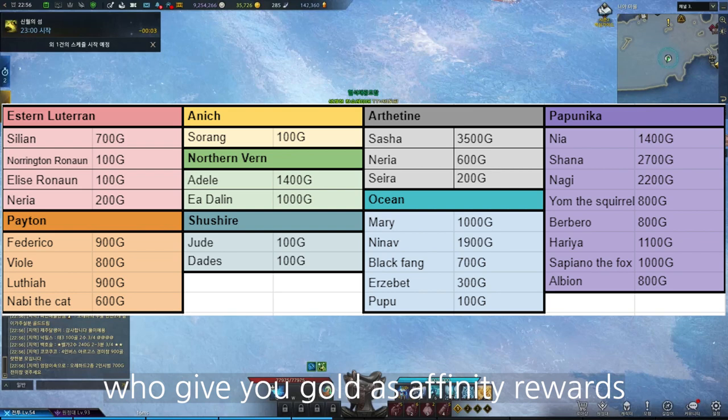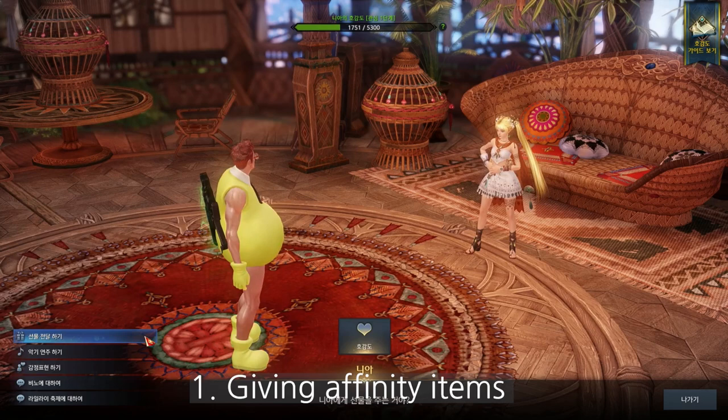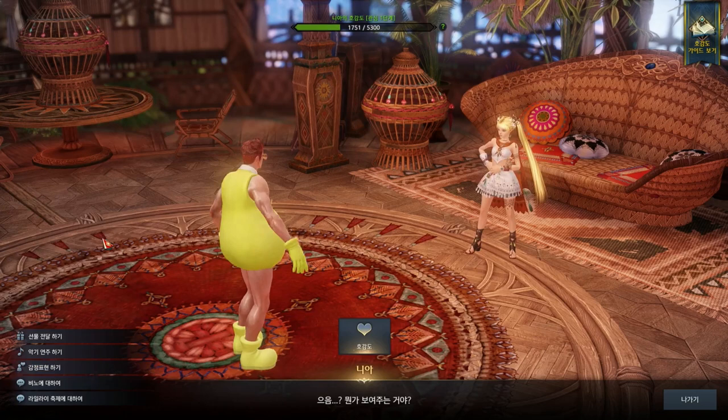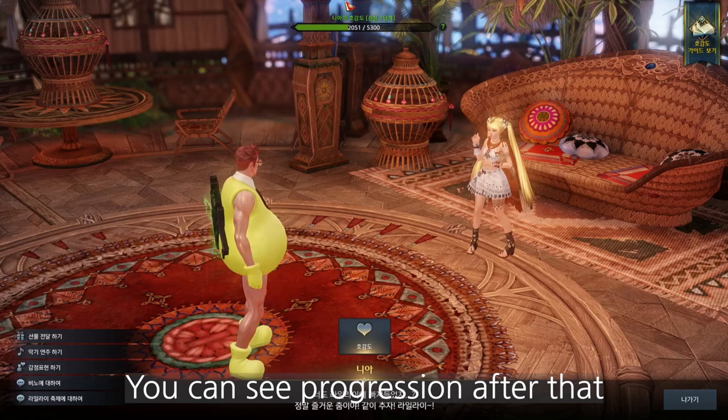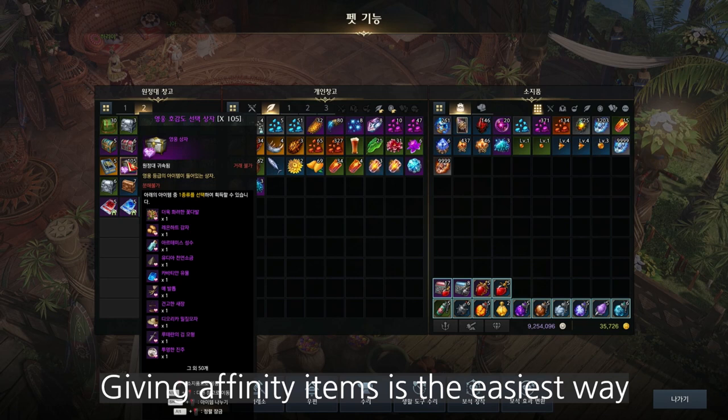There are some NPCs who give you gold as a rapport reward. There are three different ways to complete the rapport progression: first, you can give them a rapport item; second, you can play some music to them; or third, you can just interact with them.